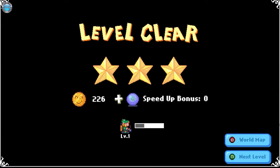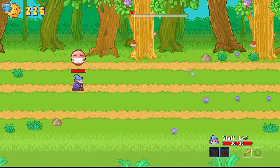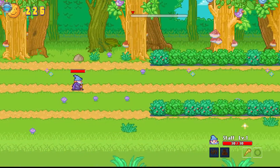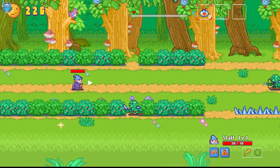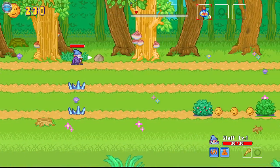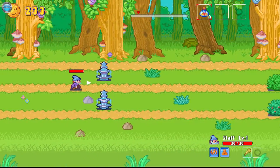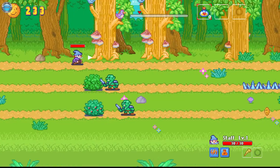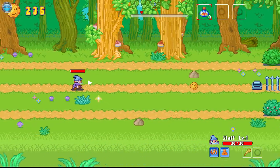Definitely looks like a mobile port. Next level. I guess mouse. Now we're learning about this dude. I'm teleporting to another lane? But which lane? I'm just getting stuff out of the way. Interesting mechanic. I guess the goal is to kill them by getting them out of the way.